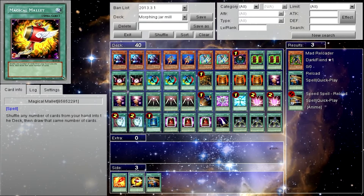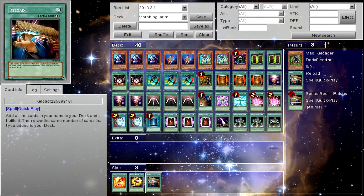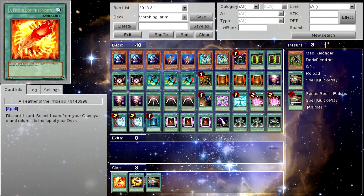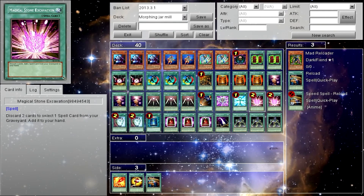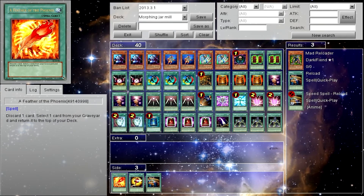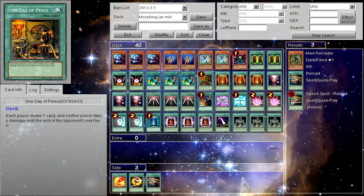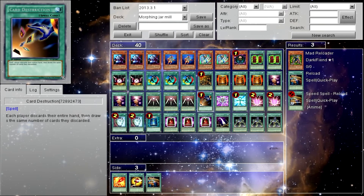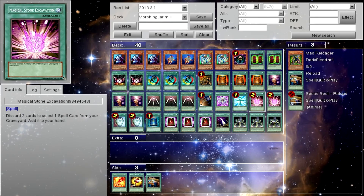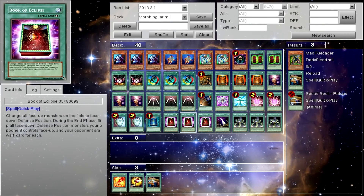If you wanted, you could add in some Reloads or Magical Mallets, since they don't give deck advantage — they just basically redo your hand. And Feather of the Phoenix works similarly to Magical Stone Excavation — you discard one card and put any card from your graveyard on top of your deck. If you know you're about to draw cards, you'll get that card next turn. But it's not as reliable as Spell Reproduction or Magical Stone Excavation, so it's not really needed.